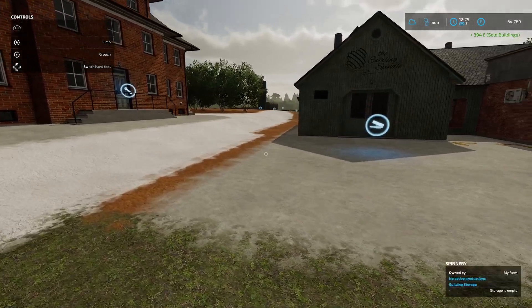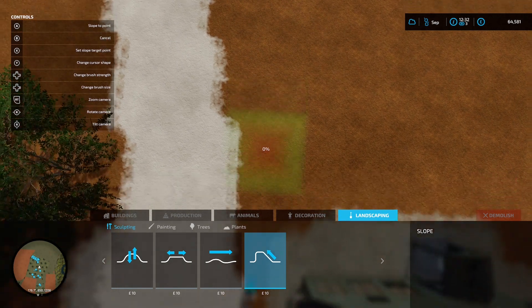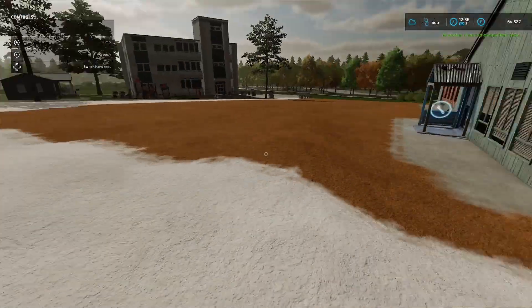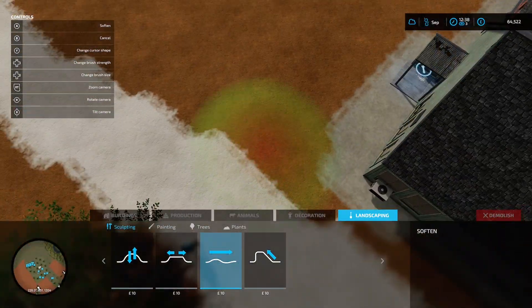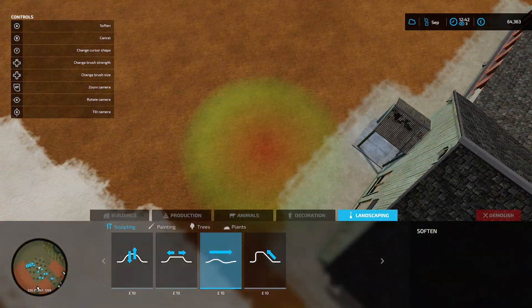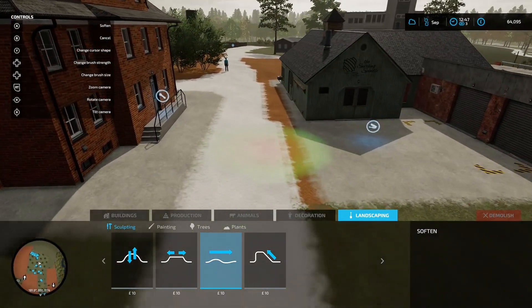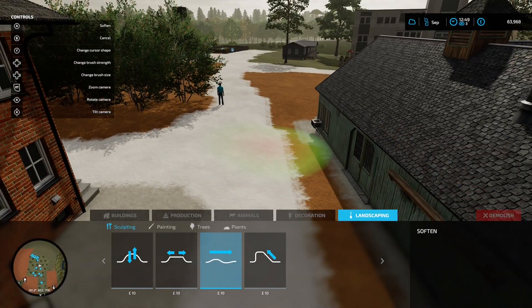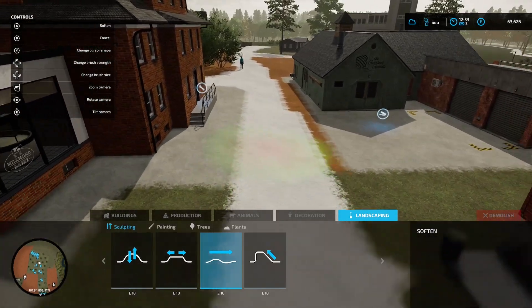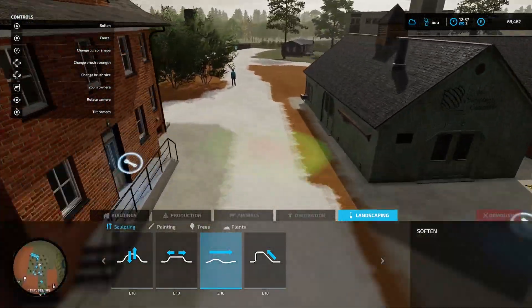We have to take that lamppost out. We've made the ramp — let's get the ramp set in here just so that it's an easy drive going straight out. Now we're going to smooth everything out again. I haven't put any shrubs in around this building yet, but we will do. We'll also build the house for the spinner — or the master spinner, as I'll call him. He'll get a nice house at the back within easy walking distance of the spinnery so he can keep it as productive as possible.